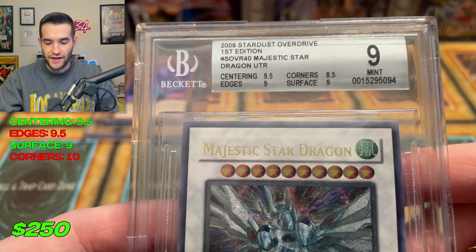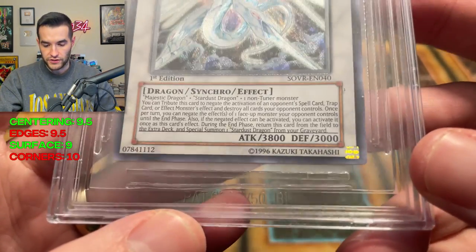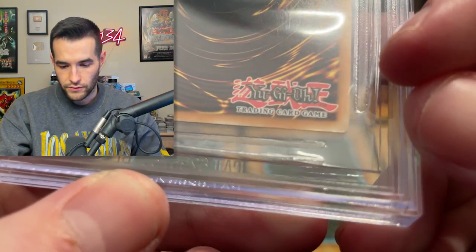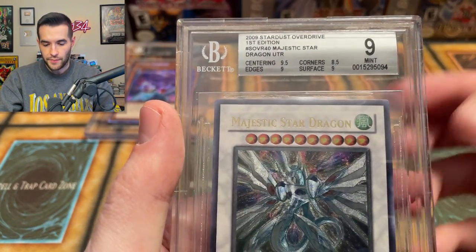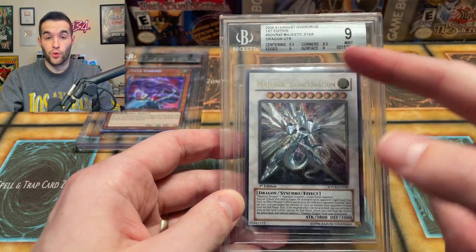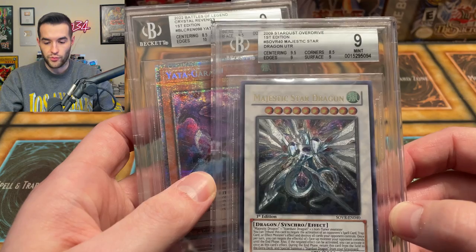A 9. So we got 8.5 corners, 9.5 centering, 9 surface, 9 edges. Wow, 8.5 corners. I thought it was pretty minty. Anybody see anything on the corners? Honestly I'm not seeing anything... wait, right there - a slight bit of whitening right there. The 9 on surface with the stamping kind of makes sense. The centering got a 9.5 - the centering looks immaculate on this Majestic Star. That should be 10 centering, that's what I think. Overall though, the grades were way worse compared to the Yadagorasu which was almost a 10 on everything except centering. This one wasn't even close to a 10 - it only had one 9.5, the rest was 8.5 or 9. But that's okay.